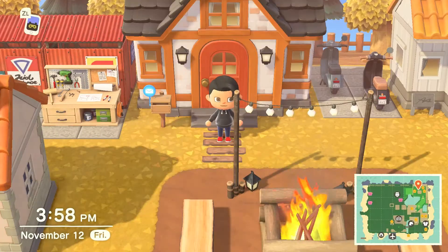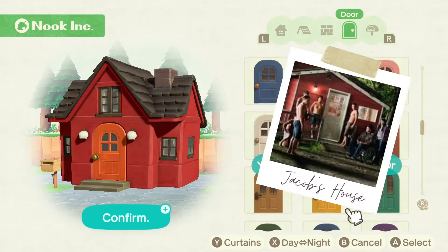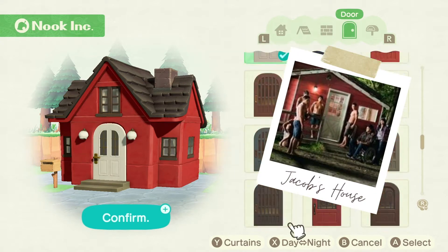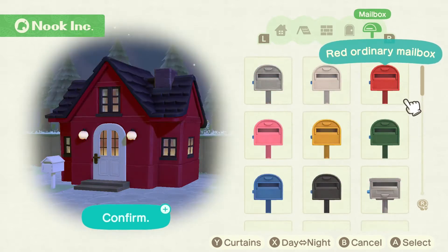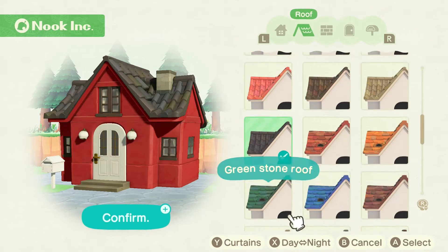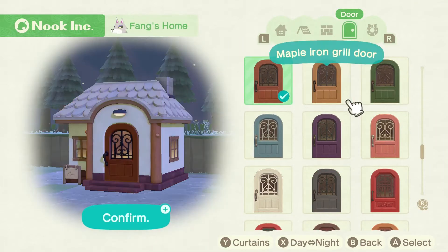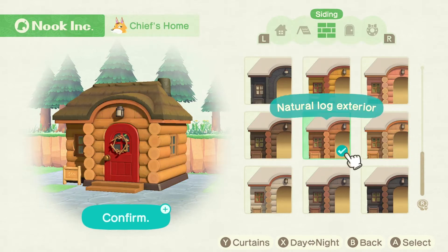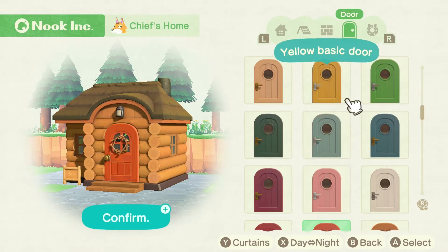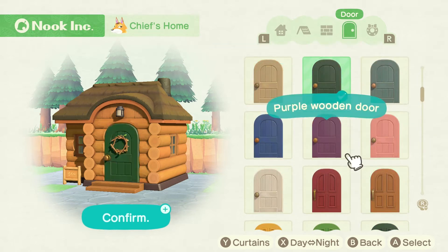Now I'm switching over to Jacob's character so I can change the color of his house. Here's a reference picture of what his looks like — it's just a big red house with a white door. For Fang's house, all I wanted to do was change the color of his door. Then I went back and changed Chief's house that I had already redone. I didn't like how dark it was compared to everything else, so I lightened it up a little bit and lightened the door as well.